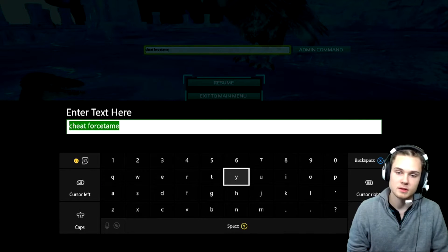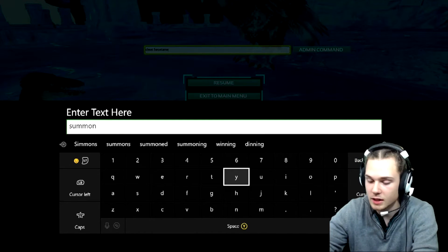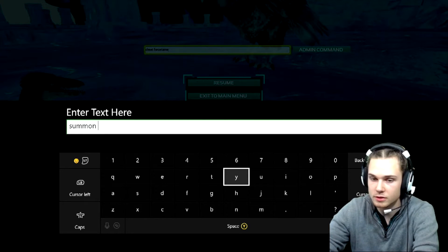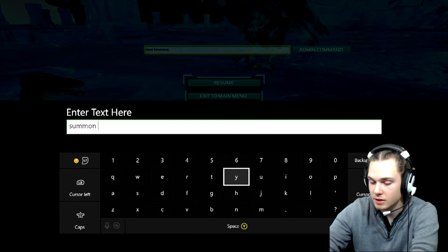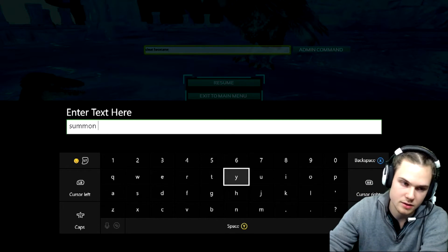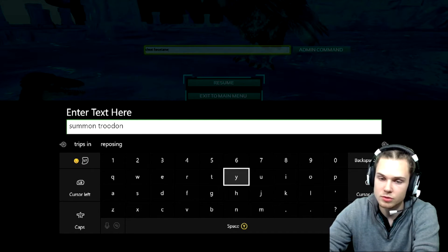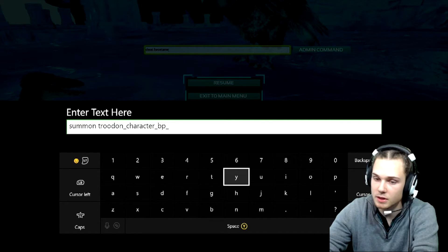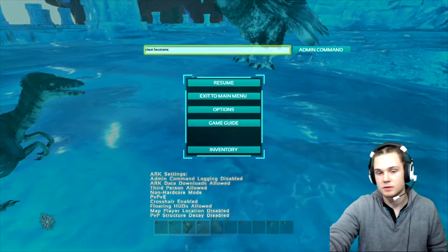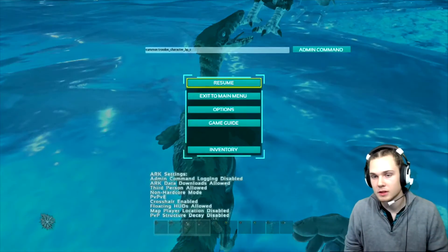If you haven't ever summoned any dino before, there's a certain formula for it. It's 'summon' space and then the dino name, which in this case is Troodon — T-R-O-O-D-O-N, underscore character, underscore B-P, underscore C. Then you click enter.